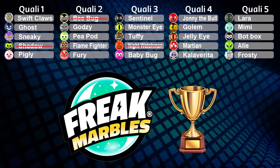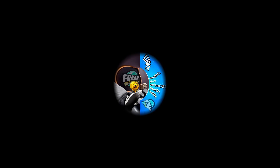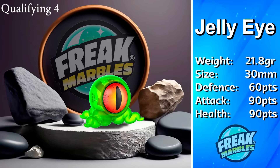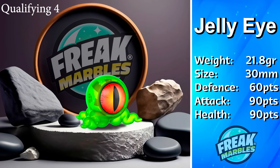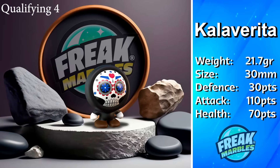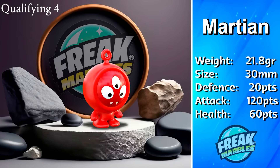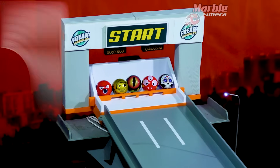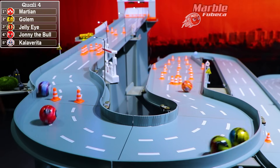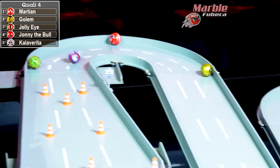Night Watchman will be eliminated along with B-Bug and Shadow. We have two more marbles to eliminate in two more rounds. In the next group we have Golem, a gold robot-type marble, Jelly Eye — a very large-eyed alien — Johnny the Bull, Calaverita, and also Martian with three eyes and two teeth. We are off through the traffic cones! Who comes out first? It's Martian, being followed by Golem and Jelly Eye through these traffic cones.